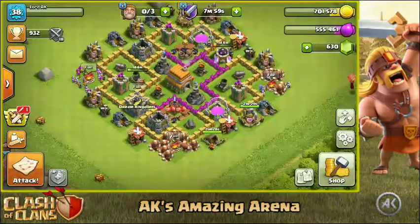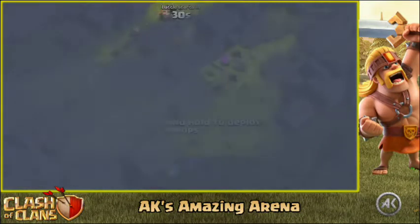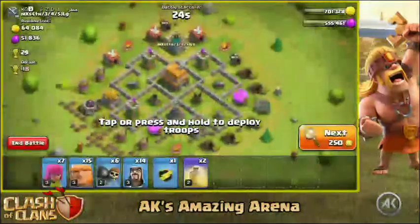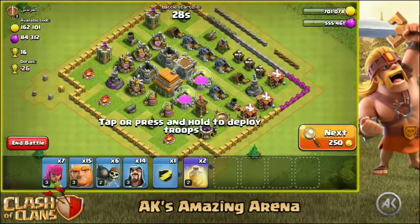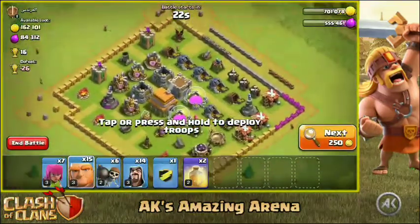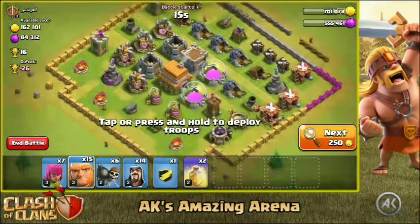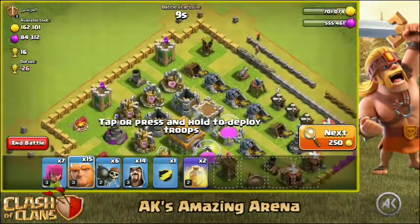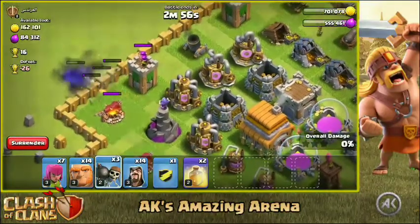Hopefully we can still get a three star with the super barbarians. Let's go ahead and find the perfect base to smack down. This is a Town Hall 5 base and I don't want to overkill with my Town Hall 6. Let's find some additional matches — like a Town Hall 7 or Town Hall 6 base. I pretty much want to go for this base. I'm just gonna send in the super barbarians, drop the heal, and see how much damage they can do. Then I'll use the giants. Let's use the wall breakers — hopefully I get a wall break done.